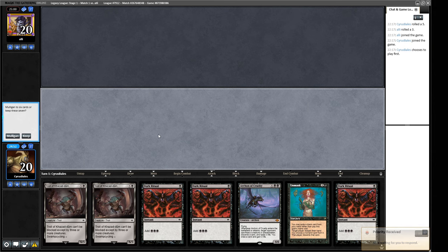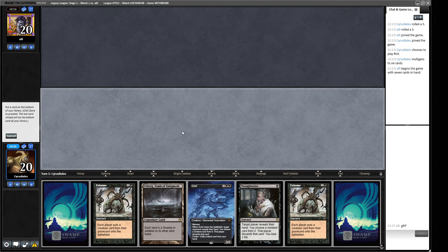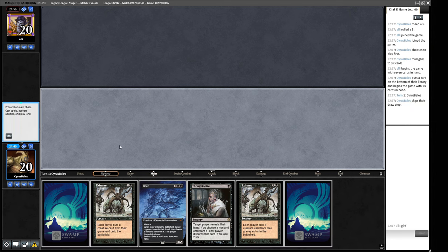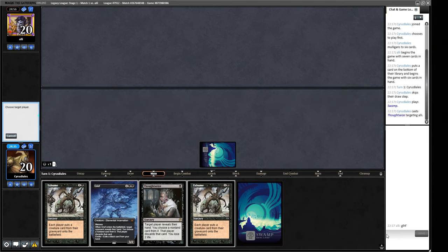We do not have any starting mana so we're gonna have to mulligan this one. This one can do Grief, Thoughtseize, a whole bunch of stuff - I think we'll keep this, probably getting rid of the Urborgs. That's not really what we're about, so I think we're going to lead off with Thoughtseize to pick apart our opponent's hand.